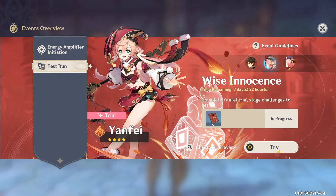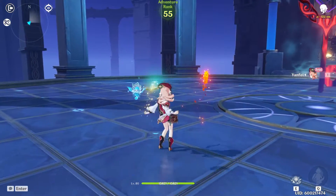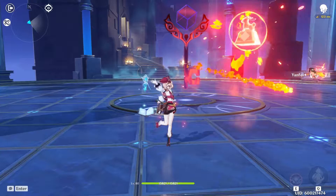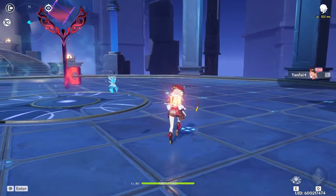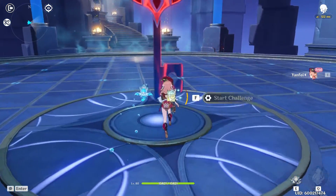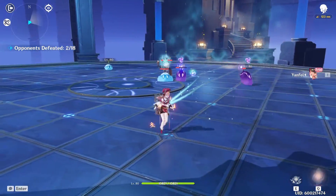Now let's go ahead and try out Yanfei. This is her auto attack string, and there you saw her charge attack — it's like a stamp. The zero shown indicates how many Scarlet Seals I'm consuming with the charge attack; since I can't gain any right now it's zero. Now, gaining some Scarlet Seals: you can see the little seals floating around us, and when we charge attack, we see the number three — it's a big AoE and gets us a lot of energy.